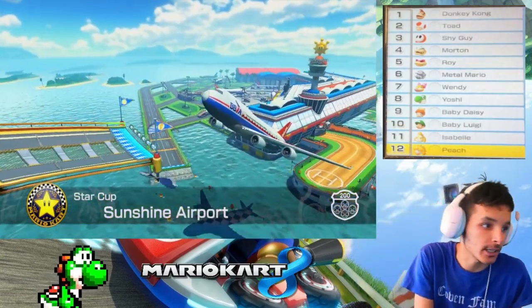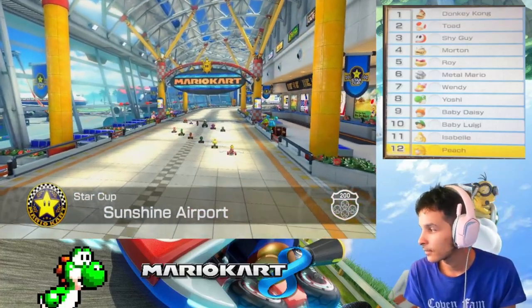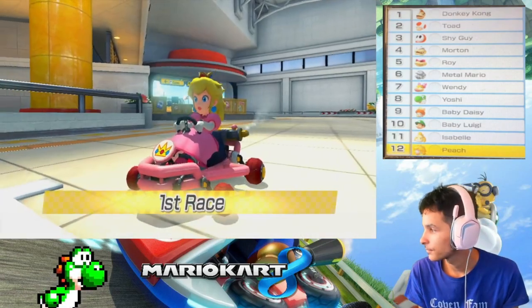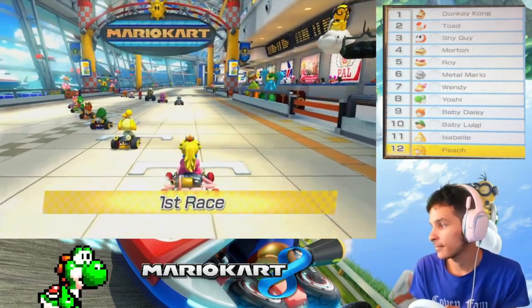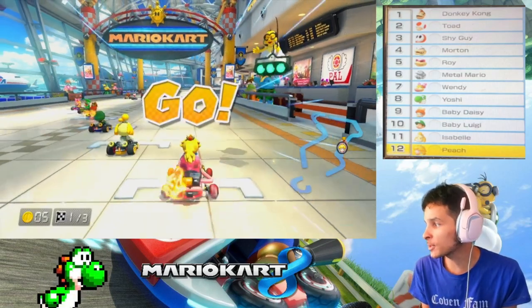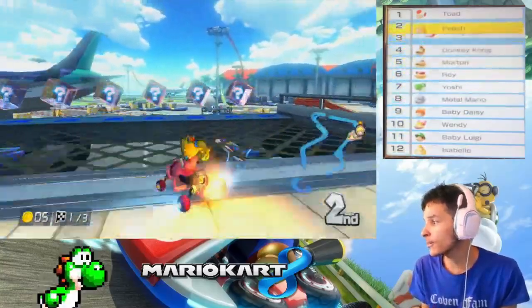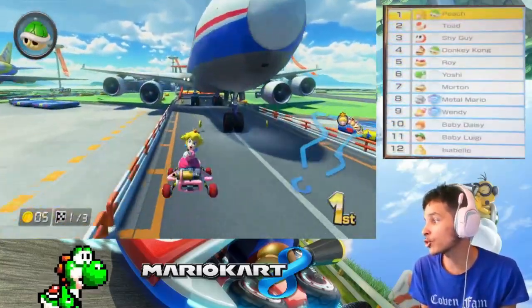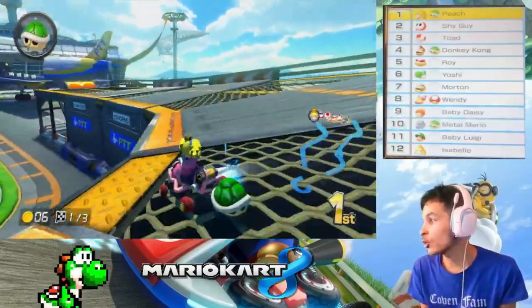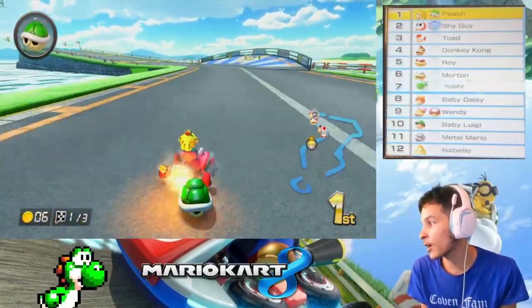Alright, Sunshine Airport - got the item screen and we are still golden. Doing this for Peach, we'll have this done in no time. This is way too fast and I love it - let's blast through at sonic speed. Sunshine Airport is not that bad of a track for 200cc. Make sure to do your turns right - don't go straight. Drift first and then go, because you'll go so fast you'll go straight into the wall.